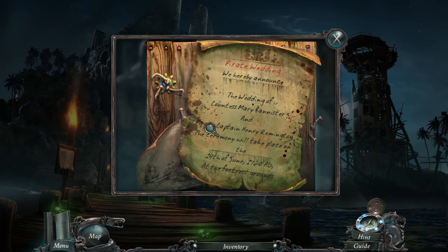Hereby announce the wedding of Cortes Mary Bannister and Pirate Captain Henry Remington. Ceremony will take place on the 14th of June, 1720 AD, at the Fortress Ground. Whoa, why does this say AD? I'm sure you'd know that it means the date coming up — not BC in the past or something.